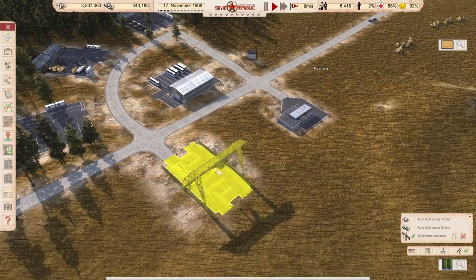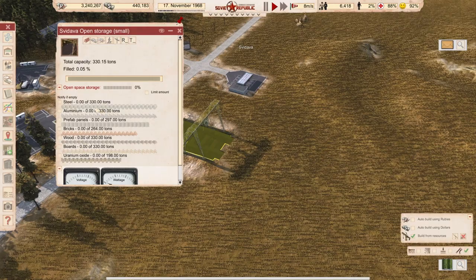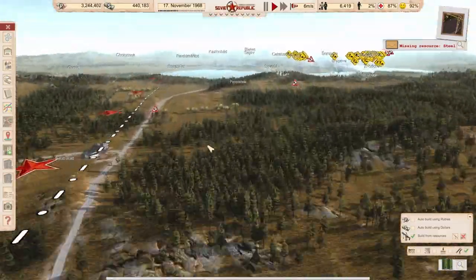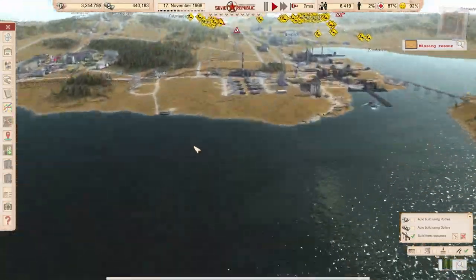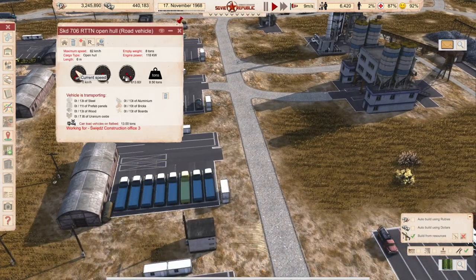This is a new steel storage, so we make use of our steel production which we can also assign. Give me an open hole truck.